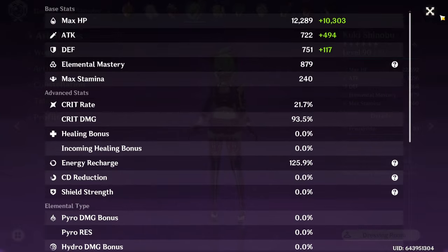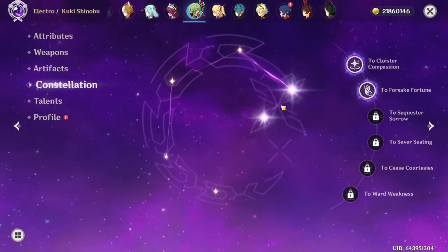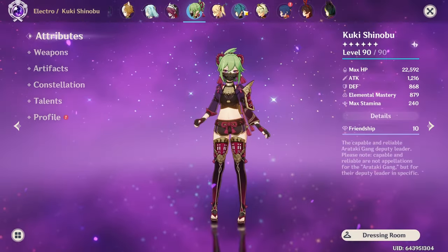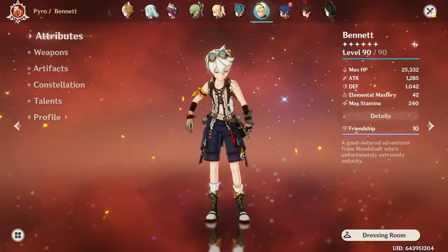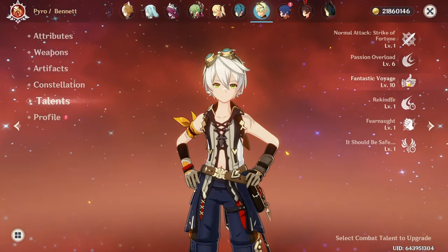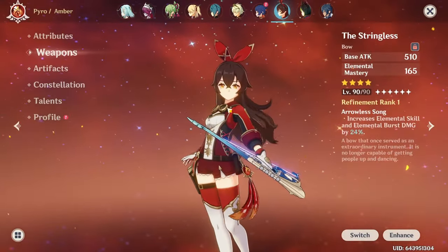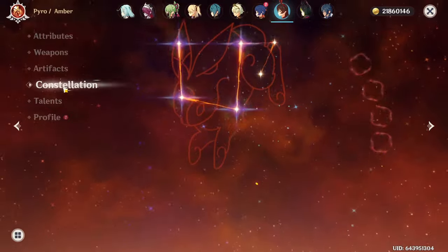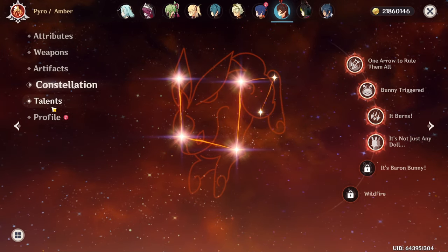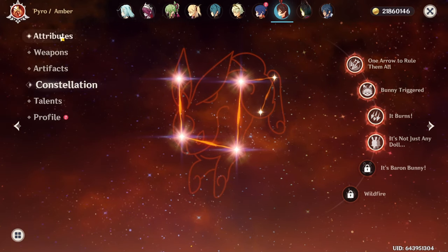Kuki is purely a Hyperbloom bot, so I stack EM. She has Xiphos's Moonlight with 4-piece Gilded Dreams, C2. Bennett is rocking Sapwood Blade with 4-piece Noblesse, C2 with a crown on his ultimate. Amber I use for Burgeon teams, so I stack EM — she has Stringless with 4-piece Flower of Paradise Lost, and it's kind of funny how many Amber constellations I've accumulated. Tighnari is rocking my other Skyward Harp with 4-piece Wanderer's Troupe, C0.